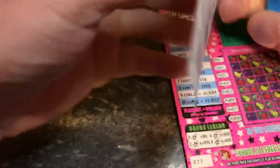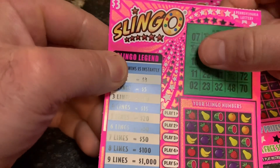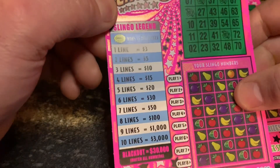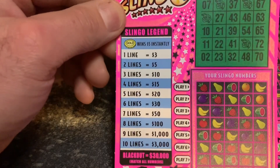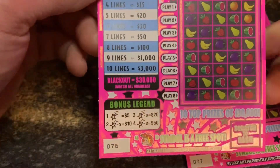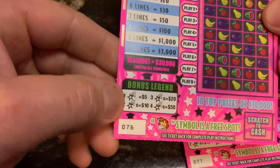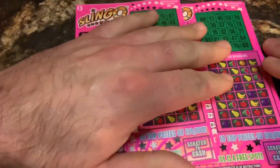You scratch your slingo numbers area and match it up here. These are free spots — the little jokers. If you get a gold coin in the slingo area, that's five dollars instantly. There's also lines: one line is three dollars, two lines is five dollars, and so on. Blackout is 30 grand. You can also find little stars — one is five dollars, two is ten, three is twenty, four is fifty. Fifty bucks on a three dollar ticket would be pretty nice.